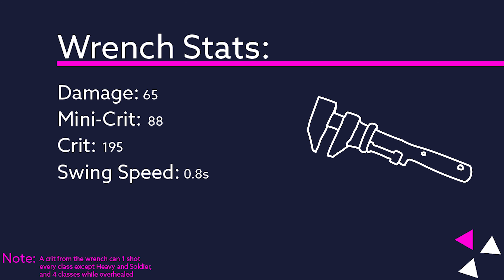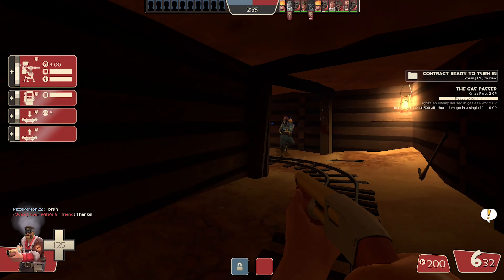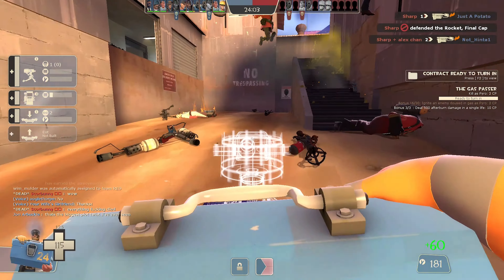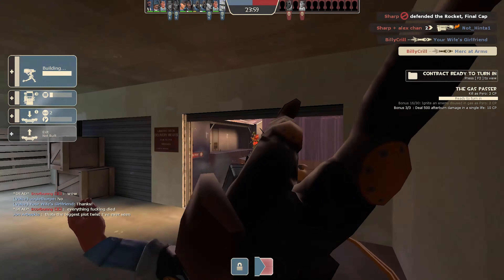The wrench has a base damage of 65 and a swing speed of once per every 0.8 seconds, which is the standard for melee weapons in TF2. Without any damage modifiers, it takes two swings to kill a scout and seven swings to kill an overhealed heavy. In other words, it's great if you need to quickly react to an empty gun, but you can't really go around the battlefield rampaging with it. That's what the demo knife is for.